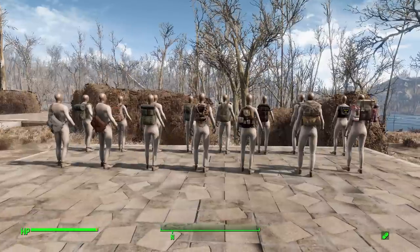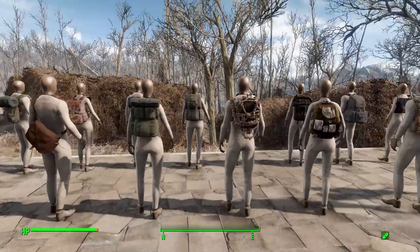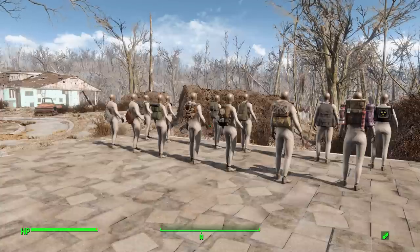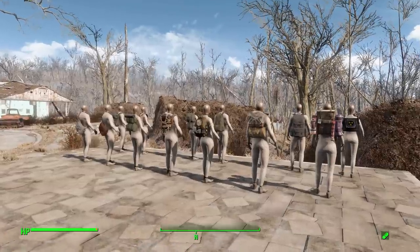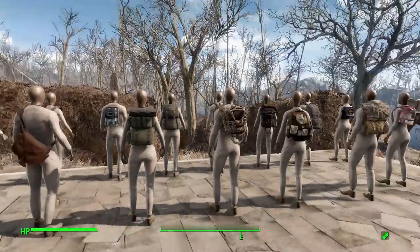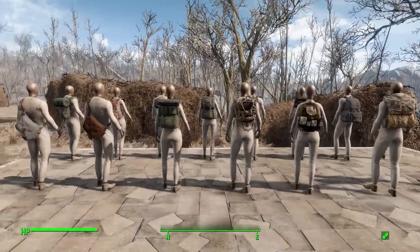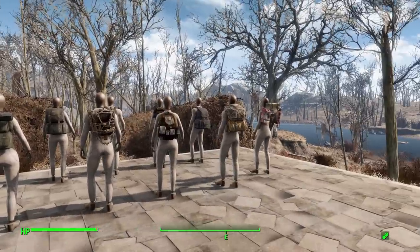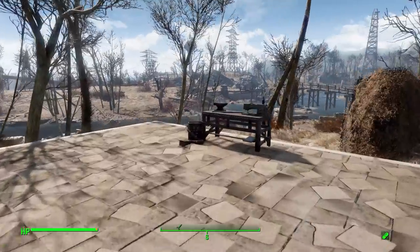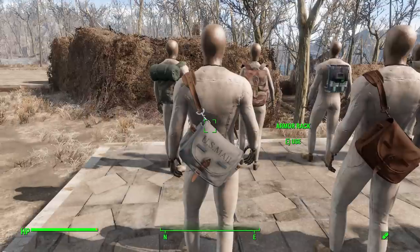One downside to how we'll look at these today: typically I go through each modification, but we have a problem — there are 50 different modifications and 40 different colors, and they aren't all shared between backpacks. Each individual backpack has its own modification list. So we'll go over each backpack, give an overview of its stats, and then look at a handful of modifications to get a sense of what's available.